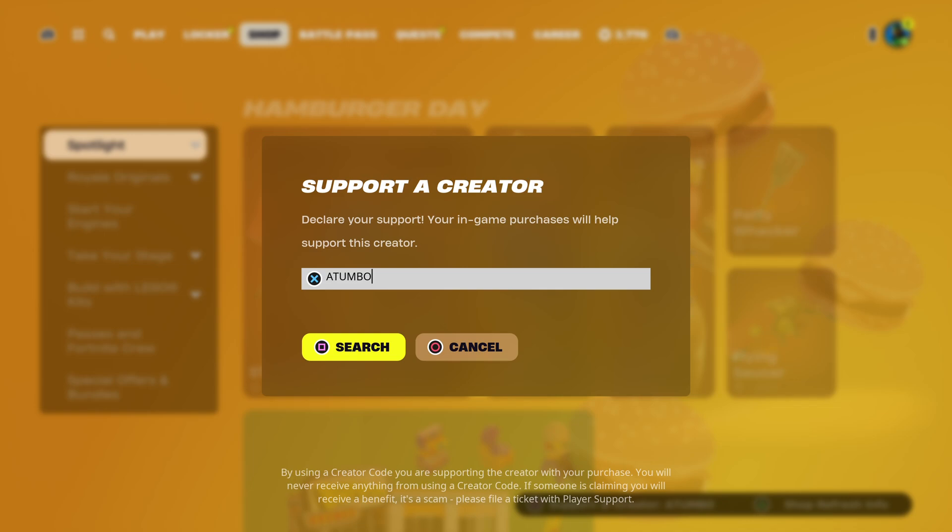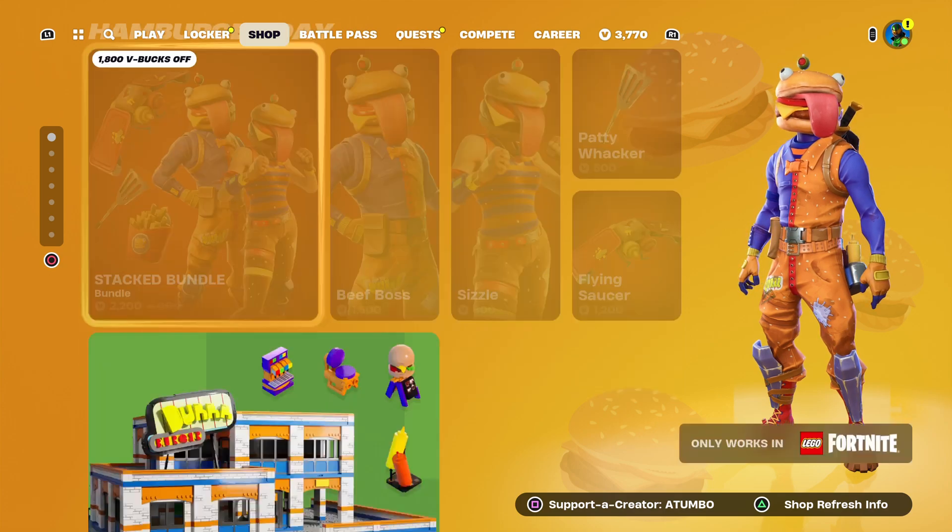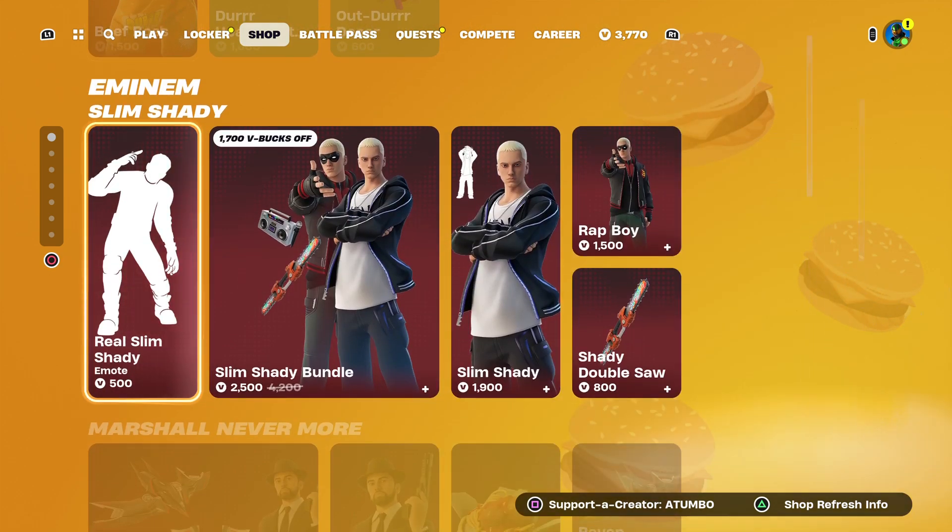What's up, it's Captain Atumbo here. Today is the 28th of May 2024. Please use my creator code at Atumbo in the item shop, hashtag Epic Partner. We have Hamburger Day still here strangely.